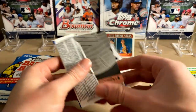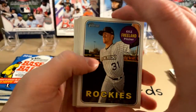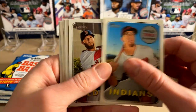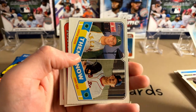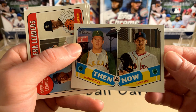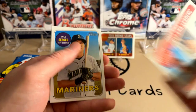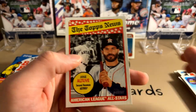Looks like we got another one of those puzzle pieces right here. Kyle Freeland. Vazquez for the Red Sox. Bradley Zimmer. Pedroia. Hanniger. Then and Now — Catfish Hunter and Chris Sale. ERA leaders — Kluber, Sale, and Severino. Kyle Seager. And Jose Altuve.